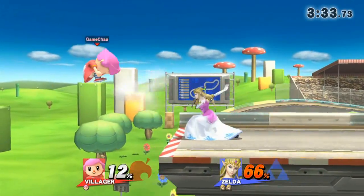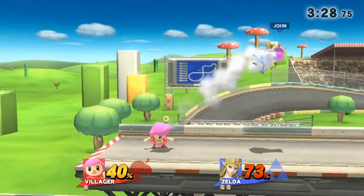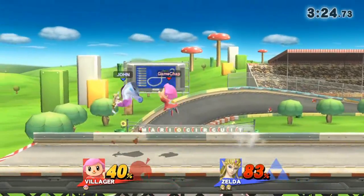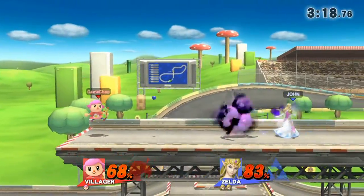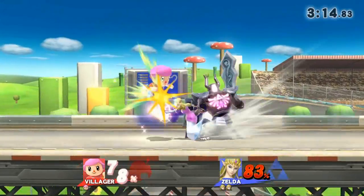We're completely outranged by Zelda's smash attack — our bowling ball only dropped in front of our face, but Zelda went all the way across the stage and hit us. Once again, amazing recovery from Villager. Zelda is now transitioning to a more aerial game, trying to keep clear of our attacks, although it's quite hard to land them. The dash attack followed by up aerial is quite hard to land on Zelda.